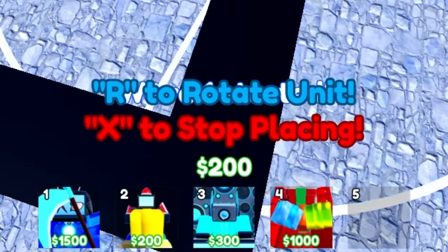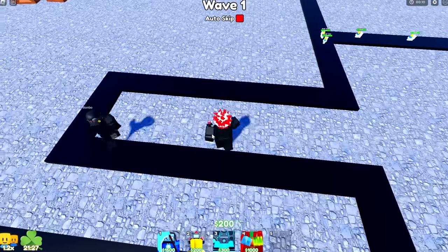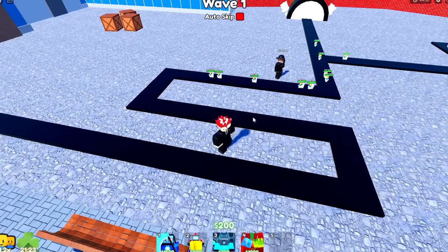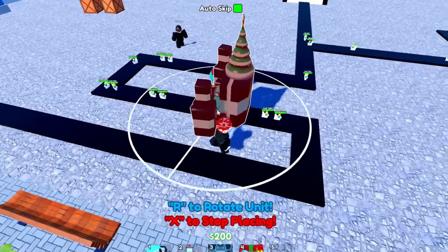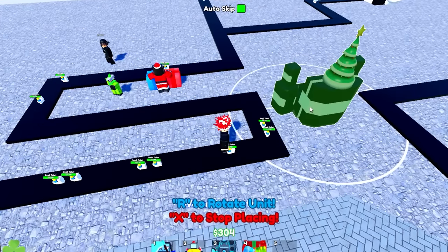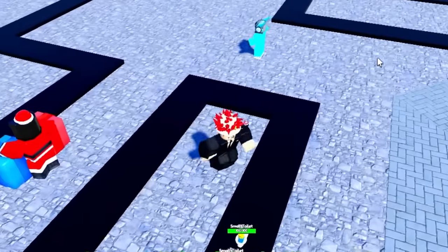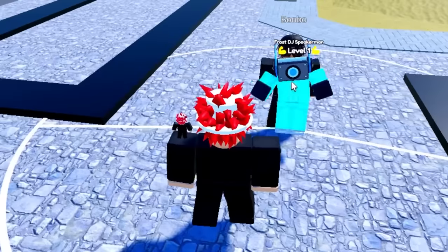All right, so what unit can I place? Bombo, where are you? Place the legendary — place the cheap one, like right here where I'm standing. That's the wrong one! But I thought it'll give the people presents. It gives us money. That was like the wrong spot. Yeah, there you go — perfect. For some reason, the Frost DJ Speaker Man plays music. I don't even know why he does that.